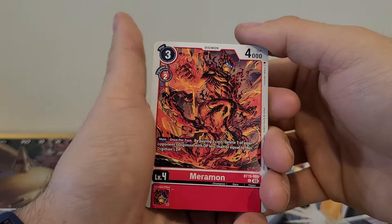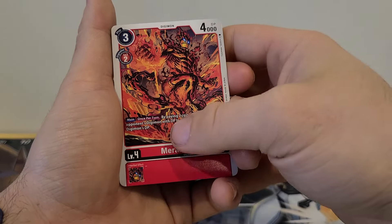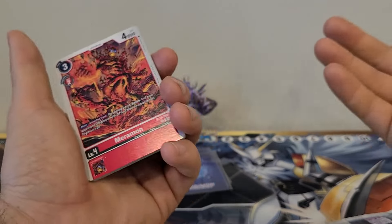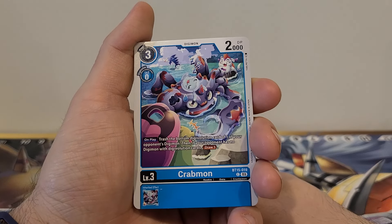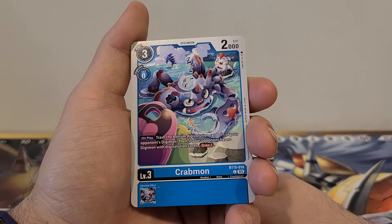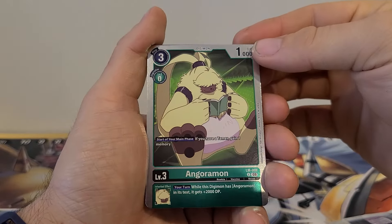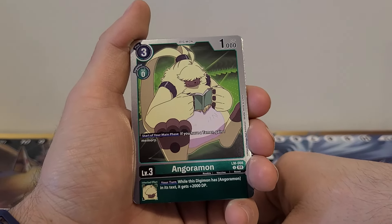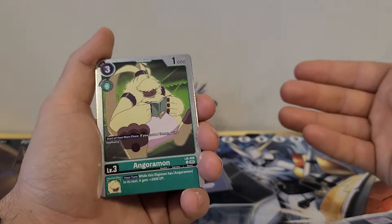Merimon we haven't seen. We've seen Skull Merimon. Three play cost, two Digiblish cost, 4,000 DP. Active effect main, once: returned by paying two cost, delete one of your opponent's Digimon with DP less than or equal to this Digimon's DP. No Inherit effect. They must be changing how they're saying it to two costs. I personally don't like it. Crabmon: three play cost, zero Digivolution cost, 2,000 DP. On play, trash the bottom Digivolution card of one of your opponent's Digimon; then if your opponent has no Digimon with Digivolution cards, draw one card. No Inherit effect — nothing crazy. Angoramon: three play cost, zero Digivolution cost, 1,000 DP. Start of your main phase: if you have a Tamer, gain one memory. Inherited effect, your turn: while this Digimon has Angoramon in its text, it gets plus 2,000 DP. You're only going to play this in Angoramon decks.